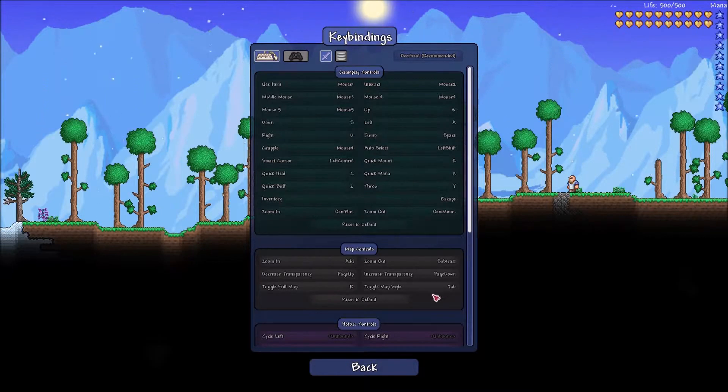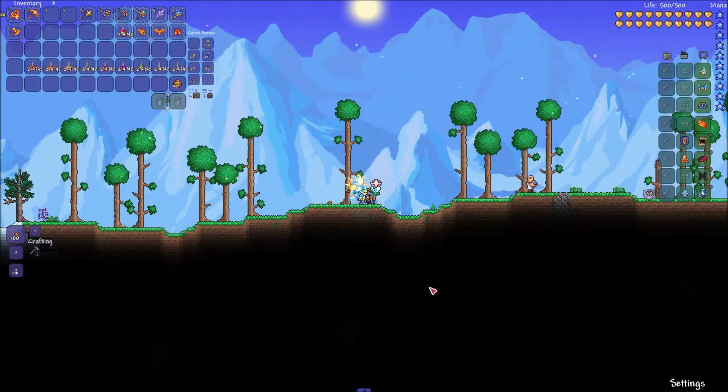Mine's R, and then there's Tab. I'm spamming the R button — that's R, that's Tab — and none of them are working.